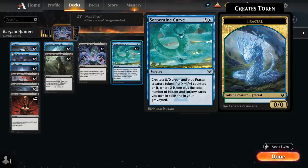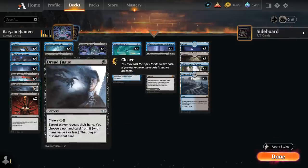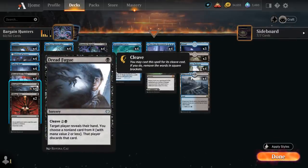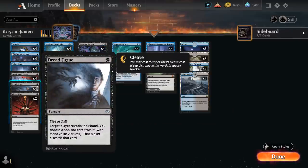Some other neat combos involve Seagate Stormcaller — the 2-mana 2/1 Human Wizard that, when it enters the battlefield, lets us copy the next instant or sorcery with mana value 2 or less that we cast this turn. One of those is Dreadfugue, a discard spell with Cleave that lets us look at the opponent's hand and choose a non-land card with mana value 2 or less for them to discard, or cast it for its Cleave cost to take any non-land card. Dreadfugue still has mana value 1 even if cast for its Cleave cost — so with 5 mana we can play Seagate Stormcaller, then Dreadfugue with Cleave, casting it twice essentially and taking any 2 non-land cards from the opponent's hand. That's a pretty neat combo.